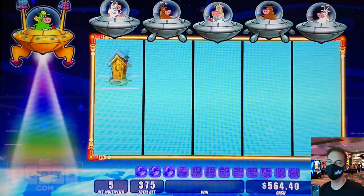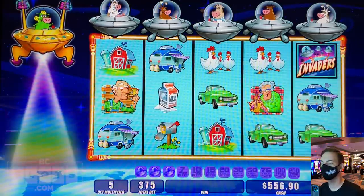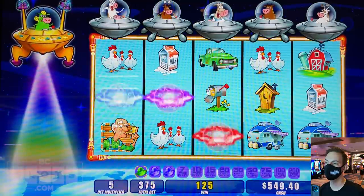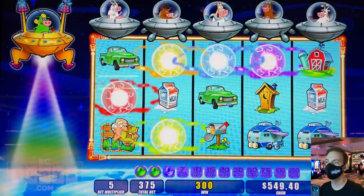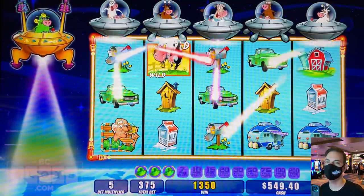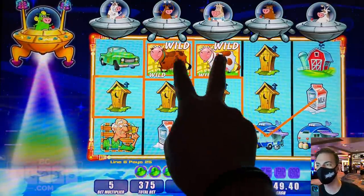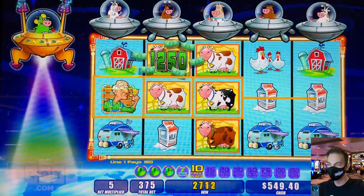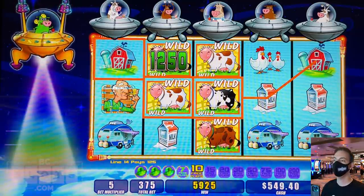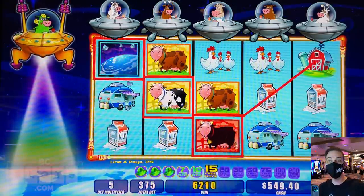37.50 come and gone. Glass reels come and gone. This is good, this is good — this is huge. We're gonna get it! We have so many wilds coming in right now — look at this. One more line hit and we got it, you guys. One more line hit. Make it count. Oh yeah, baby!